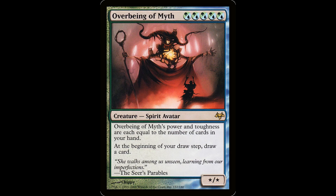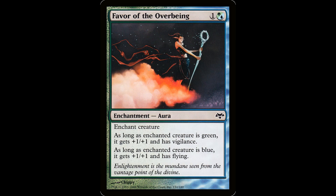We got the Overbeing of Myth — five hybrid green-blue for a creature spirit avatar. Power and toughness are each equal to the number of cards in your hand. At the beginning of your draw step, draw an additional card. 'She walks among us unseen, learning from our imperfections.' Oh shoot — Simic is drawing cards again. This has been outclassed in recent years, but it's still a pretty dope card. She's got a couple owls on her head and that's pretty nice. Favor of the Overbeing is one in a hybrid green-blue for an enchantment aura. As long as the enchanting creature is green, it gets plus one plus one and has vigilance. As long as it's blue, it gets plus one plus one and has flying. Two mana for plus two plus two, vigilance and flying for a two-color commander — very efficient in a budget auras deck.